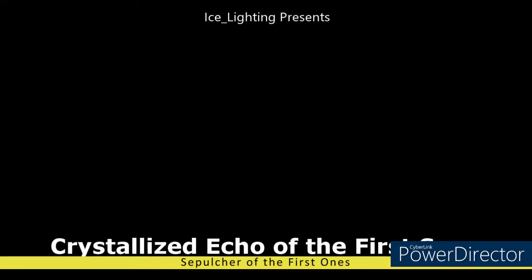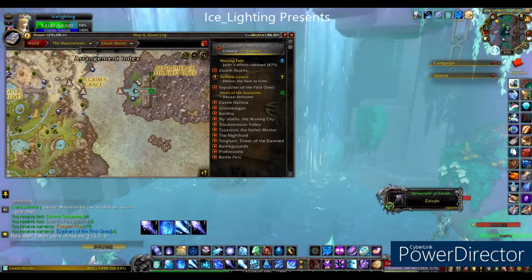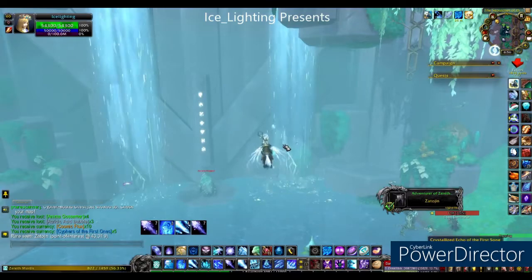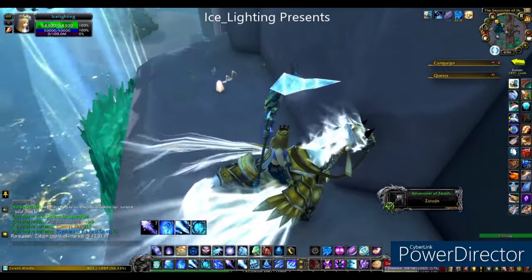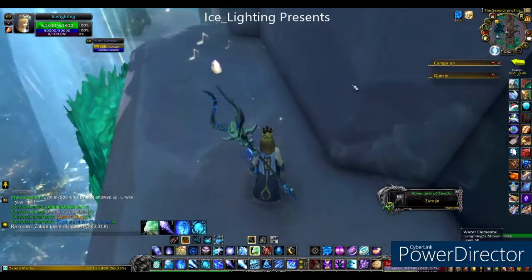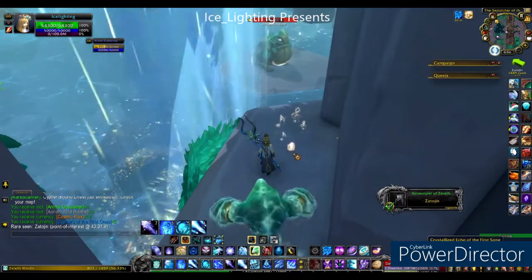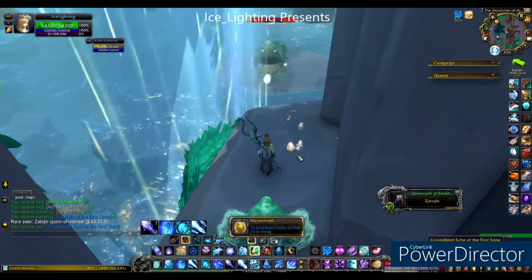Next up is the Crystallized Echo of the First Song. For this one you'll have to go to the raid island and you'll find it under the waterfalls. This is a click item — you don't have to kill anything, you just have to go up and click it. If it's not under this waterfall, check the other ones on the island; there are usually three or four scattered around, so just keep your eyes out and you'll find one.